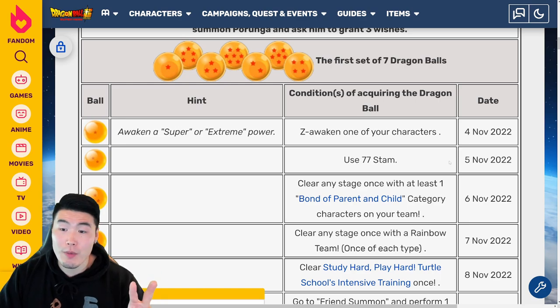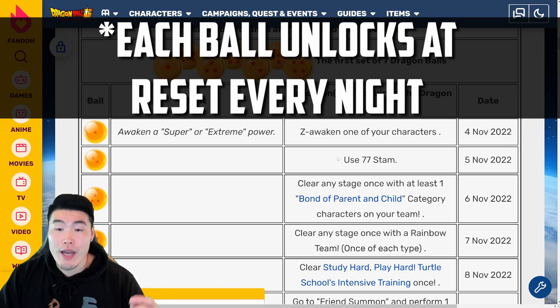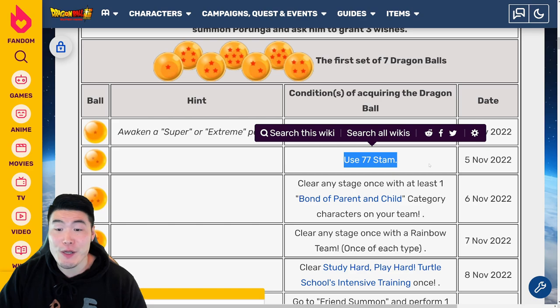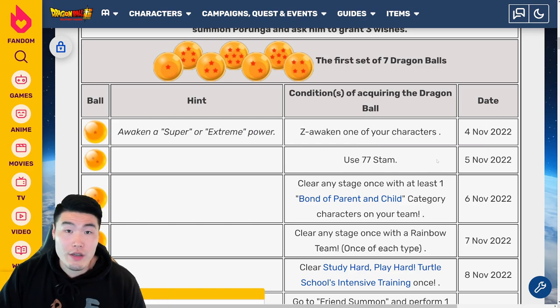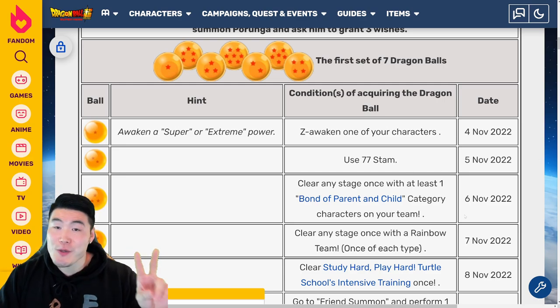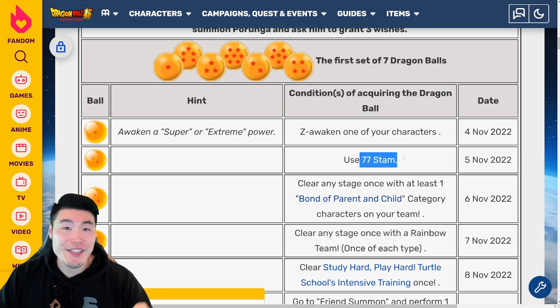For the 2-star Ball, which is available today, November 5th 2022, you have to use 77 stamina and that's it. So do whatever events you want to do — some Dokkan events, story, whatever — and you'll get that 2-star Dragon Ball for using 77 stamina.